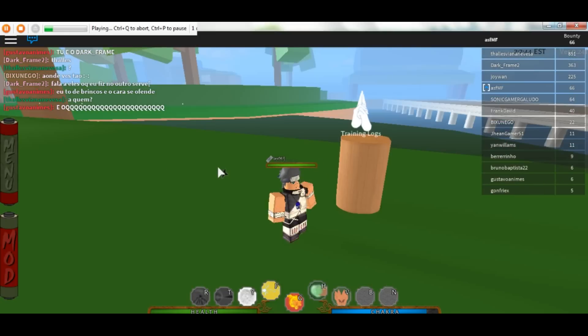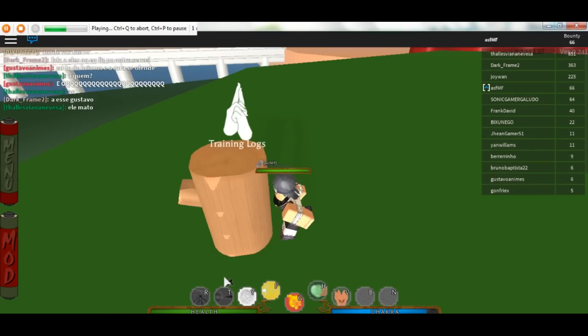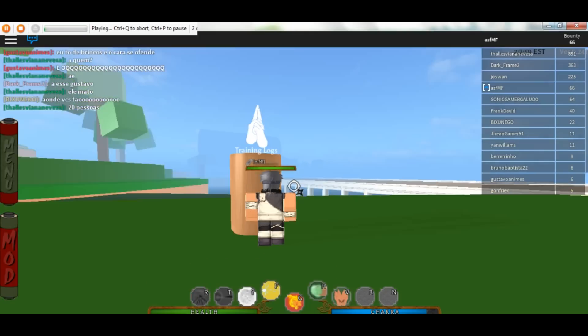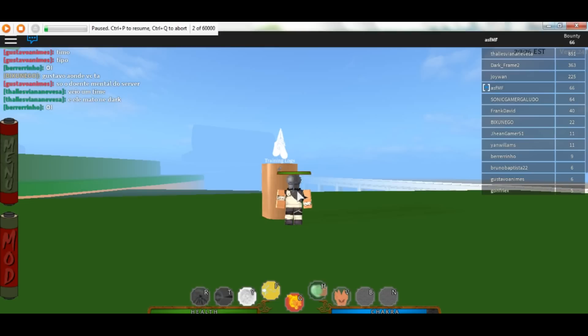Right now it's running and it's doing everything by itself — I'm not doing anything. You can set it to play 6,000 times. To pause it, press Control P. To abort, use Control — but I suggest you do NOT press Control Q, because that will make you restart your entire auto clicking process.